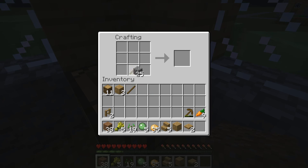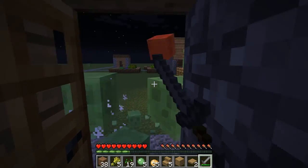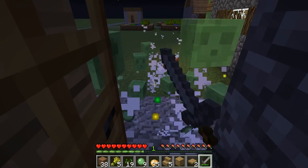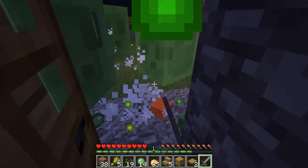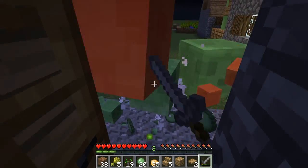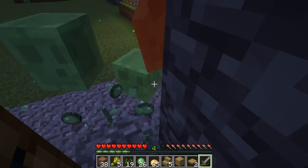Let me set it to hard difficulty because I like to play on hard — that will make it even harder to survive, but that's why I play superflat survival. I'm going to make a stone sword and fight off all these horrible pesky slimes. I'll jump to get critical hits on the big ones. I'm getting XP from killing them, which is great — it's a great XP farm, though my mob grinder will be an even better XP grinder.